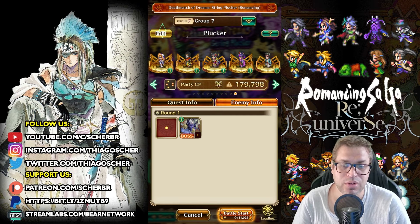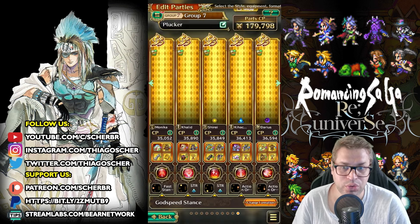Equip your characters thinking about those elements: blunt, slash, sun, and heat. You can see I am equipping some of my characters with those resistances. Monica is a character that will be targeted a lot because I'm using the Godspeed transformation. You can also see Khalid and Kihachi here.